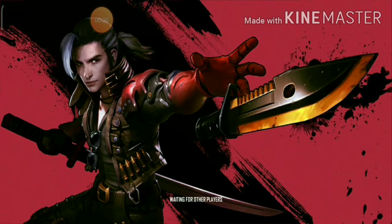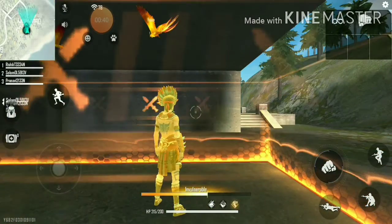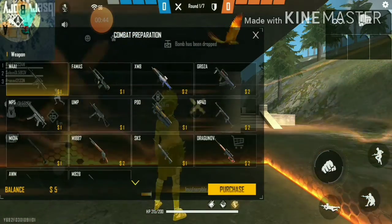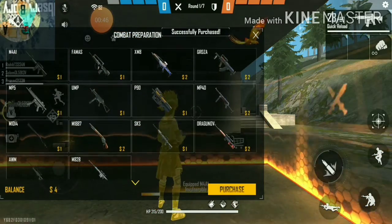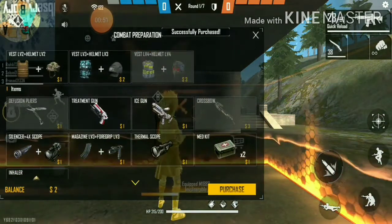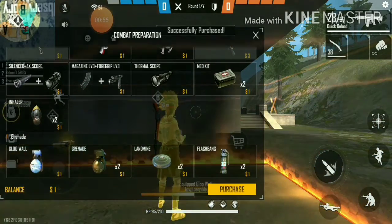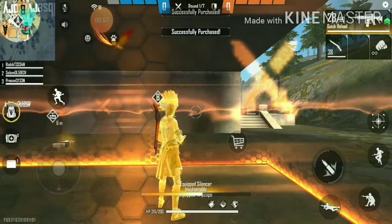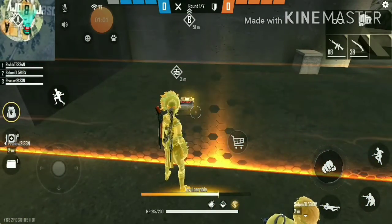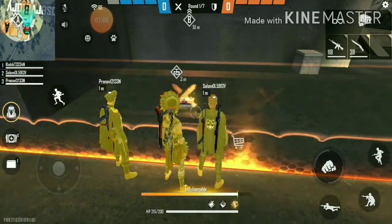Yes, it is starting now. There are two teams — in each team there are four players. One team belongs to the offense side and one team belongs to defense. We are on the offense team, so we have to take the C4 bomb and plant it on Point A or Point B, which are marked on the map.